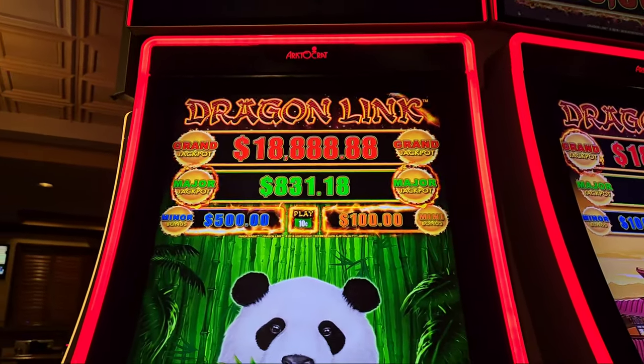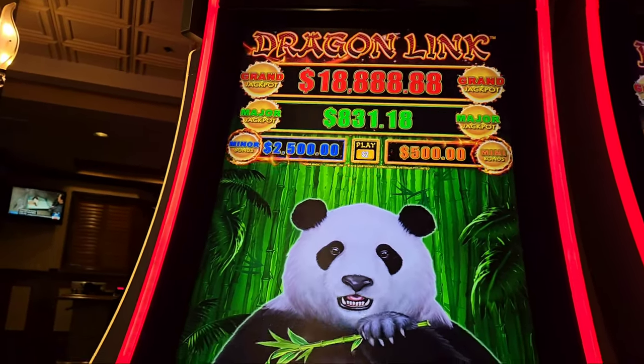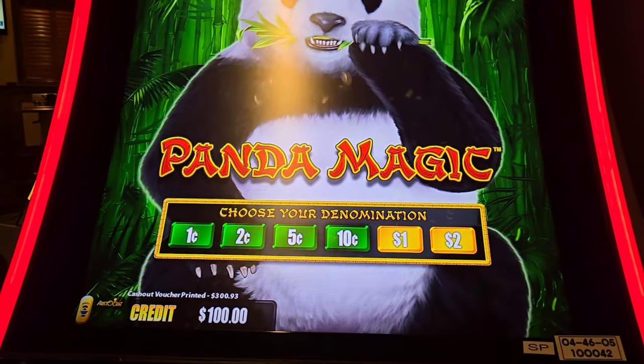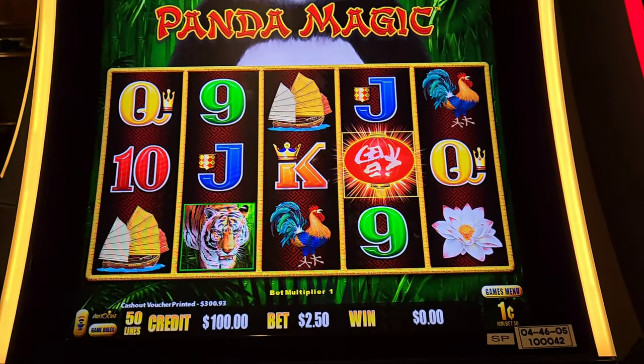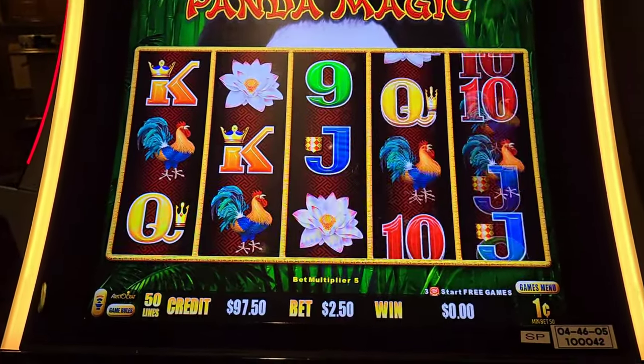What is up guys, welcome back to Degenerate Winners. The wind is blowing like 80 miles an hour but we're here at the Rio Casino and we're going to see if we can win on some Dragon Link. We have a maxed out grand on Panda Magic — feels like a must. We're going to put 100 into the machine, start at pennies, and see if we can get something to happen at a $2.50 bet.